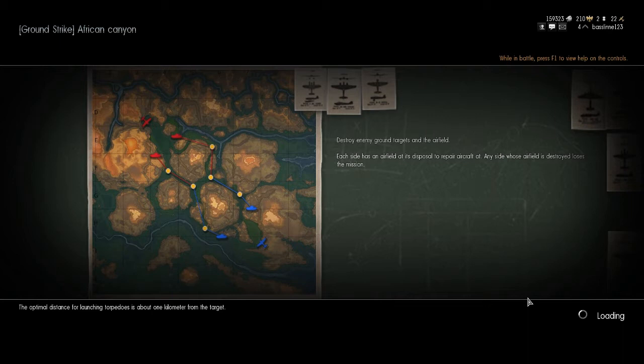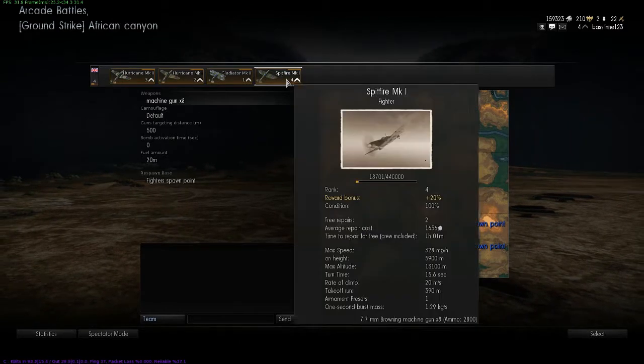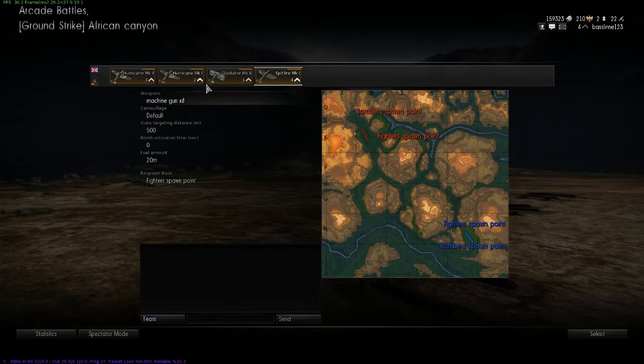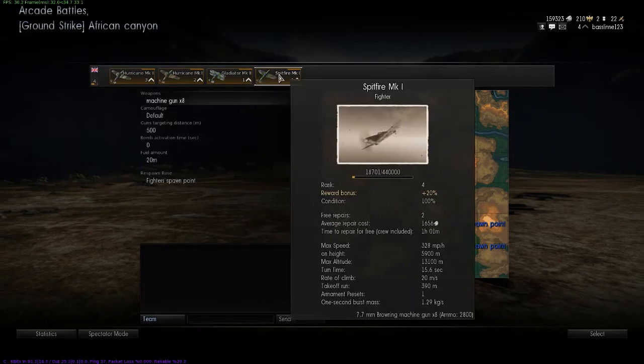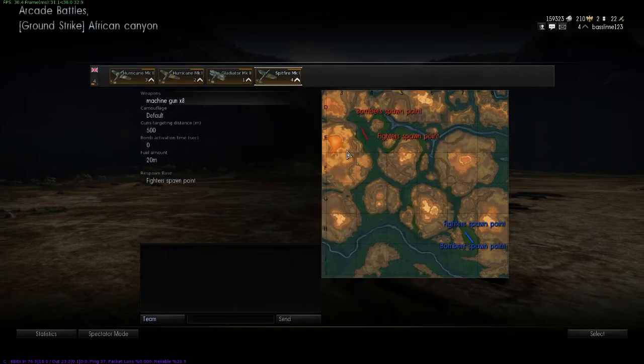Hopefully I'll do okay in this. Every time you join a game, you do not join halfway through — you always join at the start, which is really good. When you first start you'll have three respawns. When a plane has been destroyed, you cannot go back in that plane for the rest of the game, so try and stay alive as long as possible.